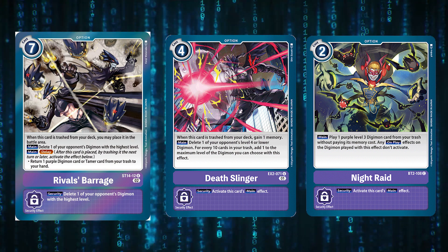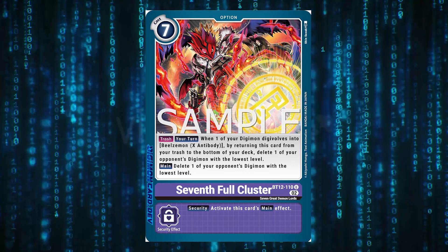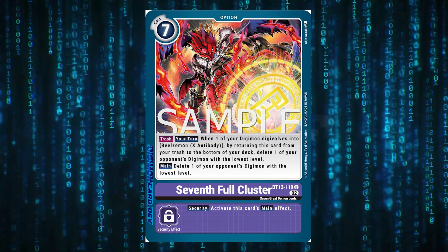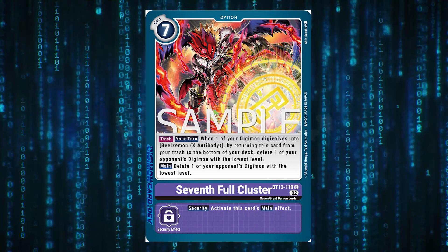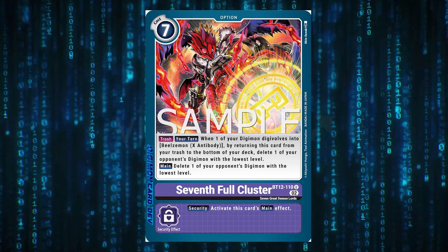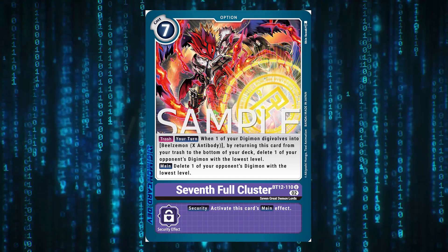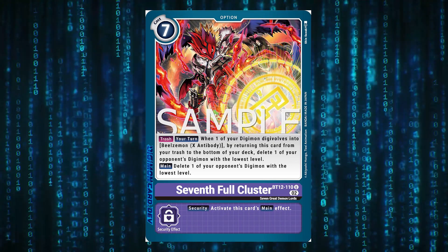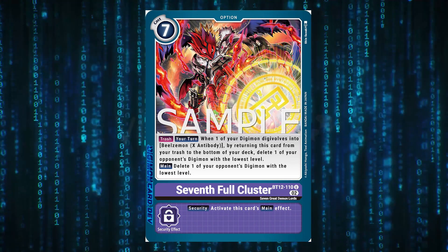The new BT12 option — Seven-Fold Cluster — triggers whenever you digivolve into Beelzemon X Antibody: it pastes this card from your trash back into your digivolution deck and deletes the lowest play-cost Digimon. It's another form of removal that activates from the trash when you evolve into your boss piece, similar to how Gallantmon gets a deletion on evolving into their big stack. It also puts cards back in your deck, which is great when you've almost decked yourself out. I run just one-off as Rival's Barrage is too strong to cut.